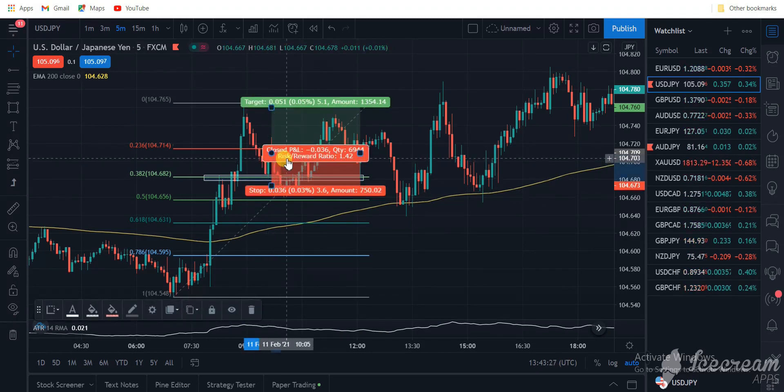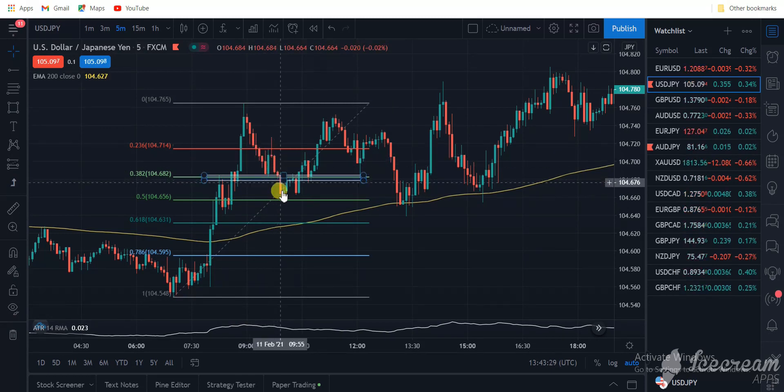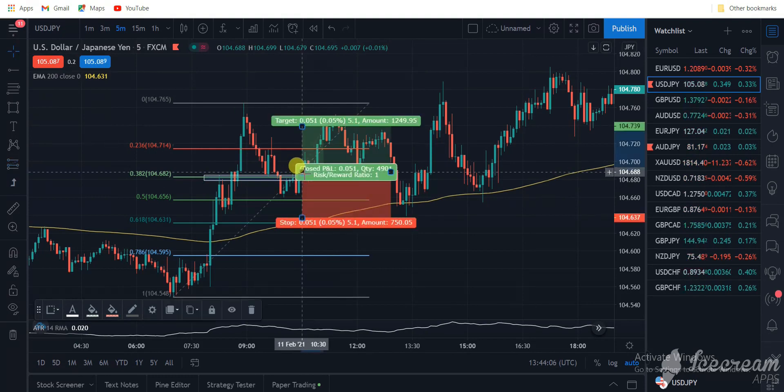After the loss, the market came back to this 50 zone. We won't blindly jump into the trade just because the market is at the 50 Fibonacci level — we want to see a price action engulfing candlestick. At this point there is a beautiful strong engulfing candlestick. The ATR of this candlestick is 20, so 20 times 1.5 gives us a 30-pip stop. For this trade we'll use a 35-pip stop.